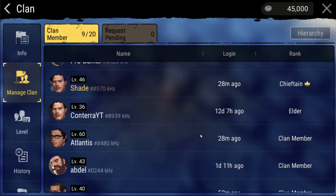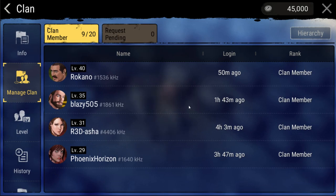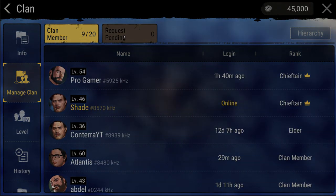This is where you can view the online members and see when your clan members were last online to monitor activity. You are also able to edit the hierarchy of the members to promote people in your clan.